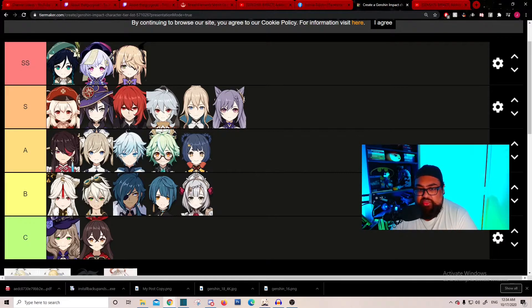Keqing can do absolutely crazy reactionary and support stuff. She lacks a little as a main DPS, and because of that she's not quite as strong as Razor in that role. Most people could swap Keqing and Razor depending on preference. I haven't played with her yet, but the community loves her, and she has utility in terms of zipping around the map for exploration as well.